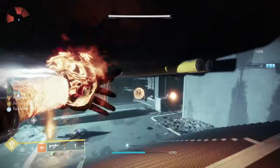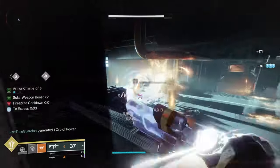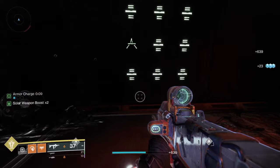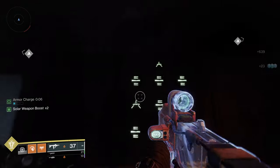Once you finish this you will need to complete four lost sectors. They don't have to be Legend or Master. After picking up the chest you'll have to go through a door where there'll be a puzzle. It's very similar to Shura Chi — it's like a nine-digit phone pad with 1 being in the upper left corner, 5 in the middle, and 9 in the lower right corner.